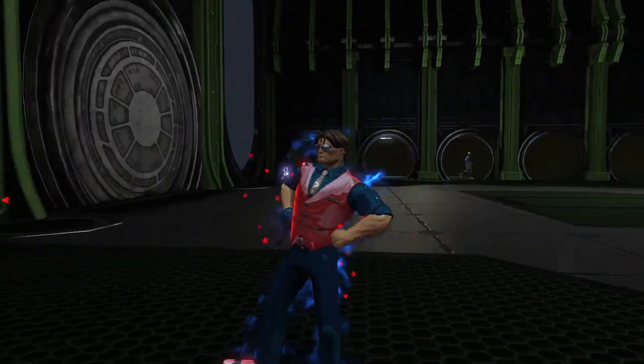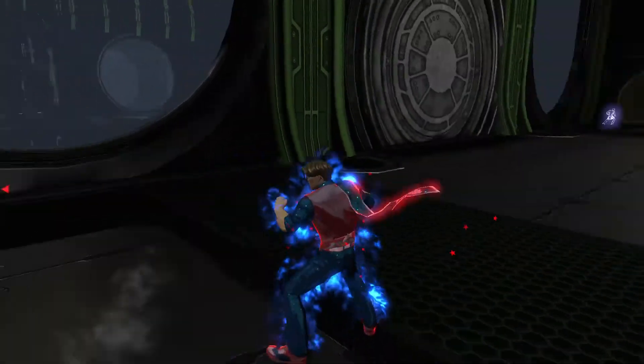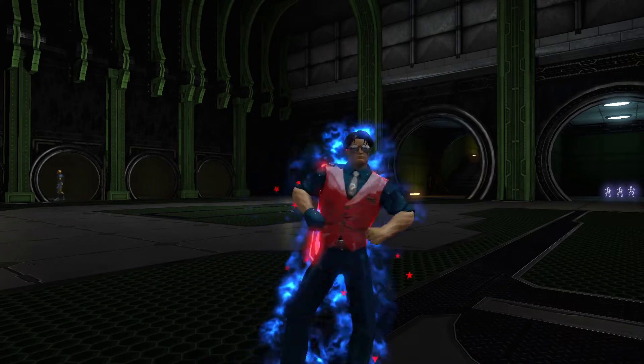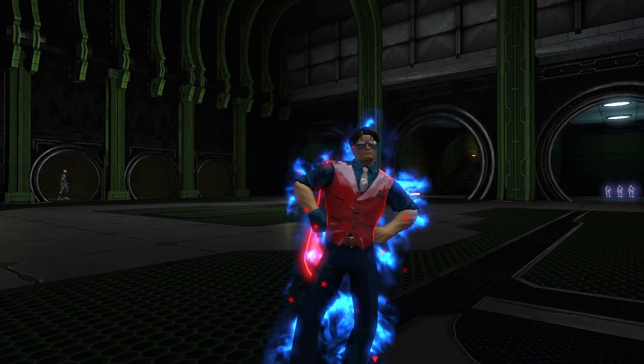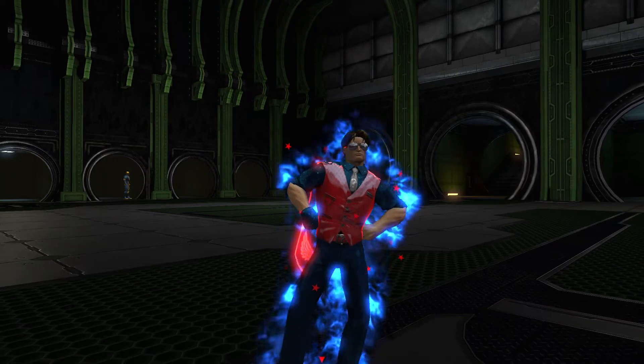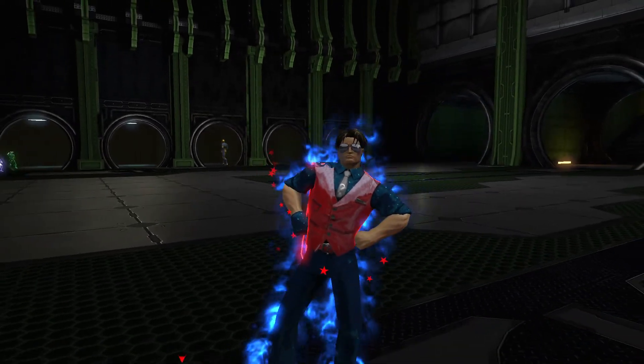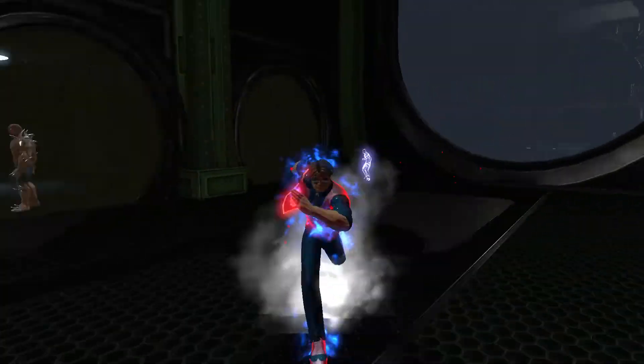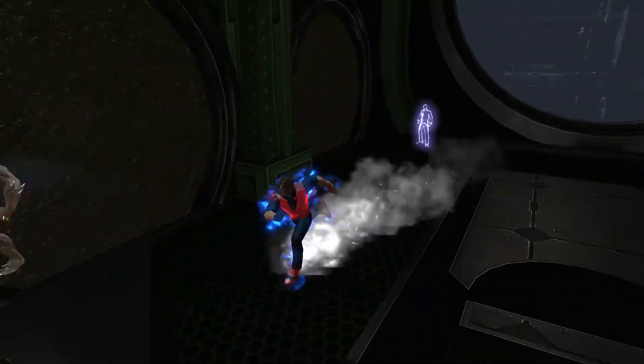If I go into combat, you can see it becomes a darker aura, and when I attack it becomes a faster-moving, brighter blue — the brighter blue part of the default aura becomes more present when you're in combat. It also looks like there are a few more stars, and the stars leave a trail when you're running.